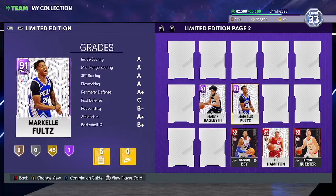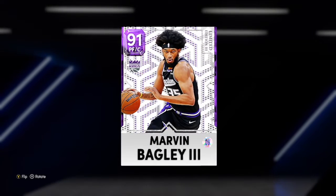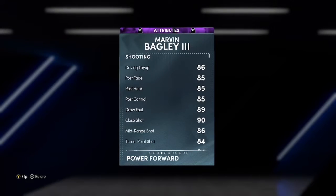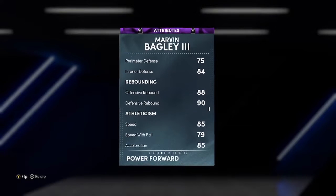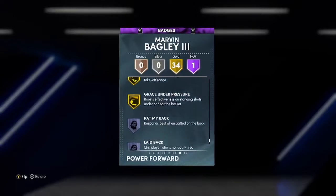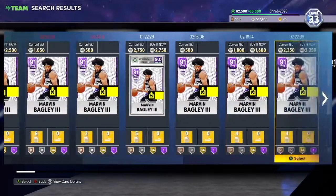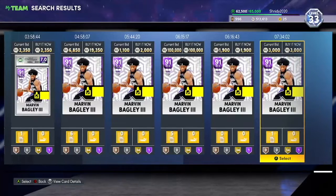At number 9, right beside him, is Marvin Bagley. If you need a budget big man who can shoot the ball, this is your guy. He's 6'11", 94 offense, 92 defense — fantastic offensive stats, good post game, 84 three ball, good dunker, pretty solid defense, and very good speed. He's got Quick First Step and this card is super underrated. He's about 1,500 MT — if you need a really budget big man, go get Marvin Bagley.